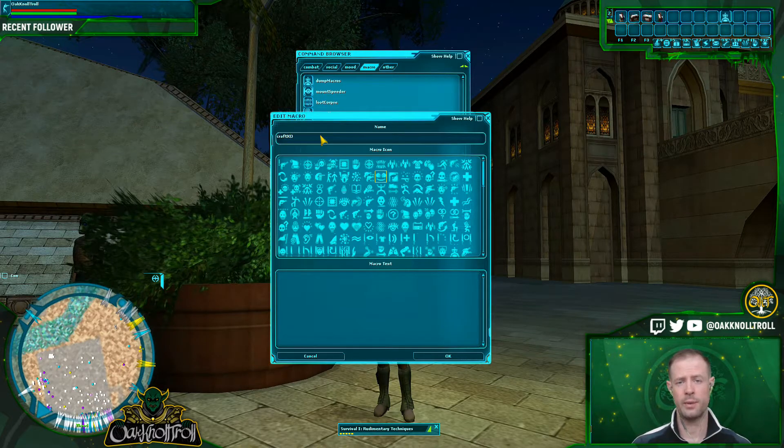Right now we're going to create a macro to verify that it works. We'll call it 'craft XP.' The first thing we want to do is UI action toolbar slot 0,0 — that's the number up, it starts at 0,0. After that we're going to do select draft schematic 0,0, which is our basic camp. Following that, we'll do a 5-second pause.